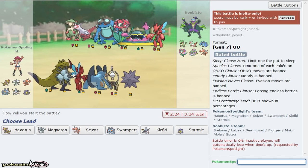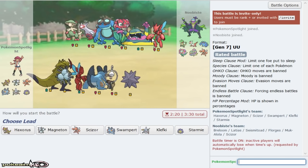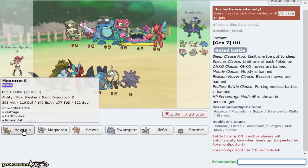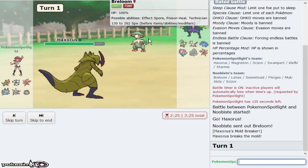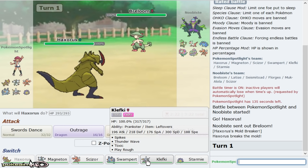I want to Pursuit trap that Latios. Swords Dance Haxorus is beautiful in this. I'm going to lead off with Flygon because if he leads off with Florges I can hit it now. He leads Breloom, so this is interesting because I don't actually have a sleep absorber, and if he's on a Sash this is annoying.